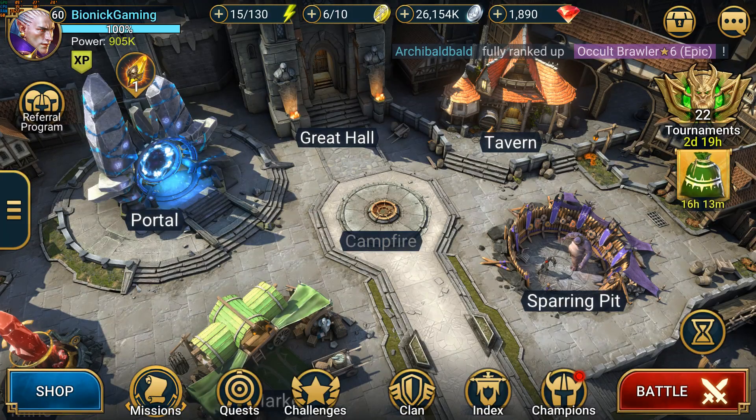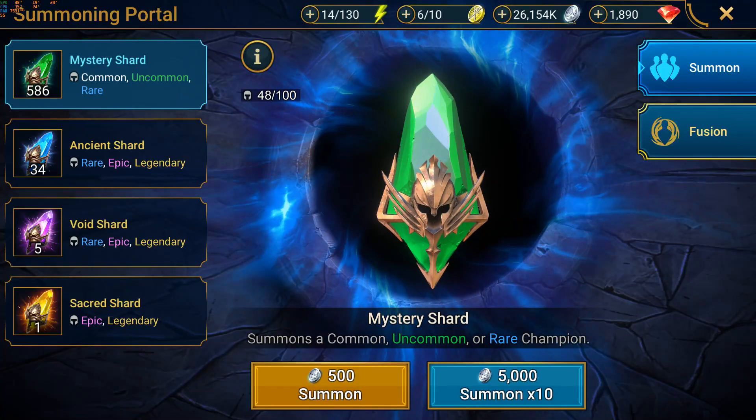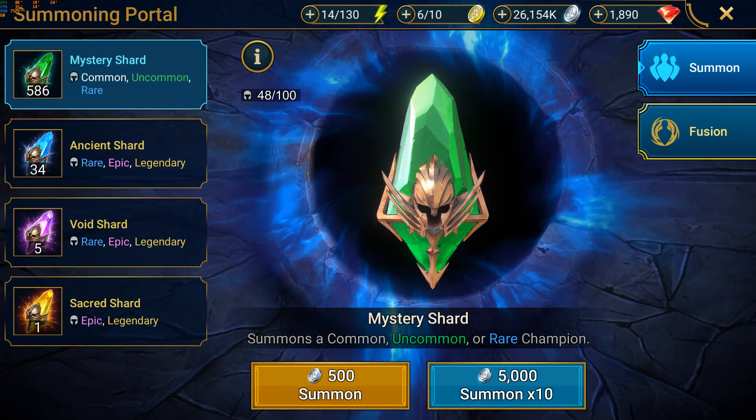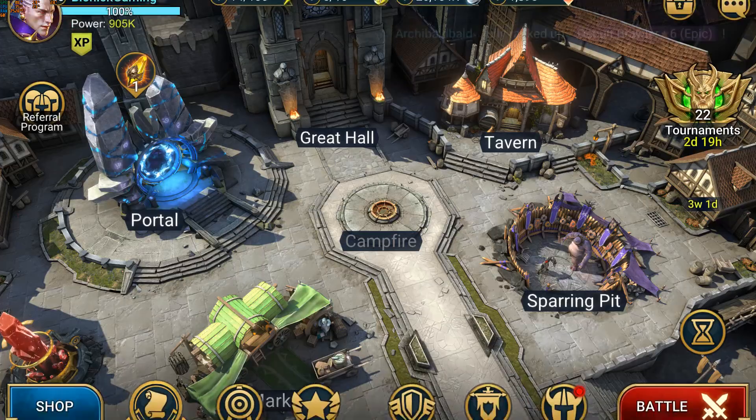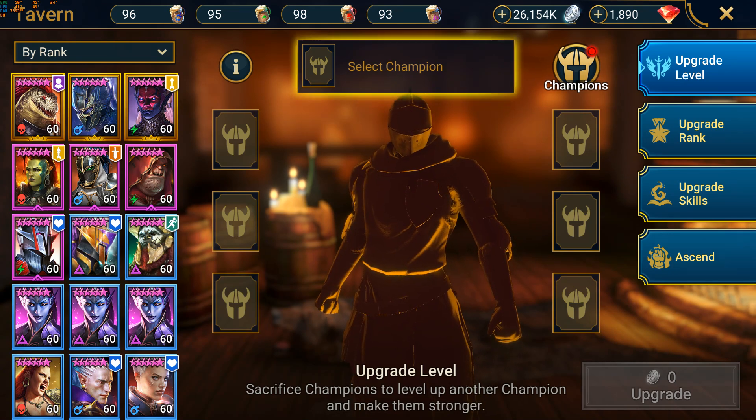As of now, I have 1,890 gems and 26 million silver. My current shard count is 586, and I did not touch any of the other shards. Next up, we will look at the brews, which I have over 90 of each — and I can tell you guys that I've had to use plenty of those.